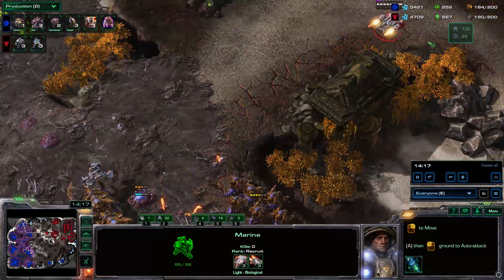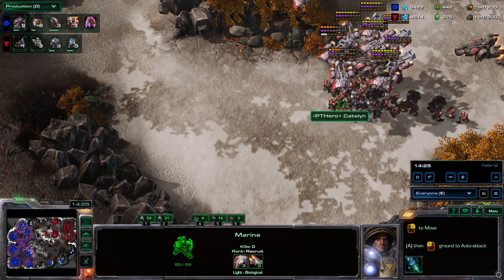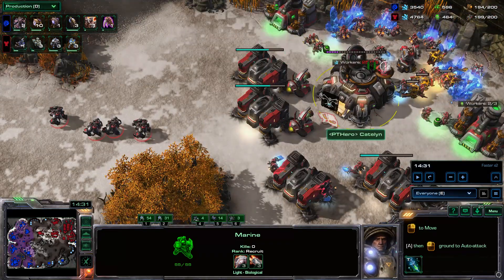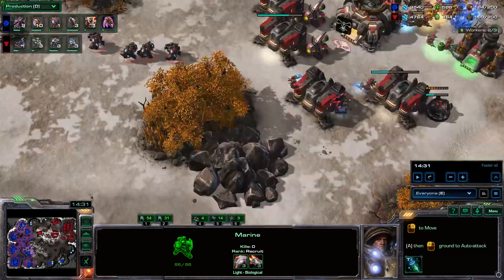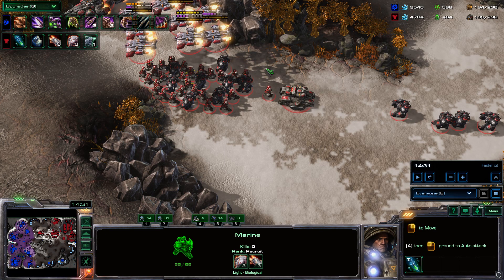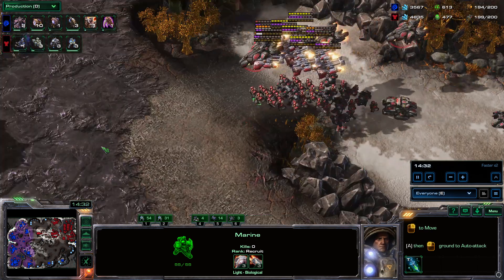I have the idea to go for a drop, but unfortunately he catches it and I just lose units for free there, which is a shame. A big mistake here is not having sensor towers — I need one here, here, and probably here as well. A big mistake in this game is not having sensor towers and the upgrade situation. I'm also not getting plus 2 vehicle weapons, which is not ideal.